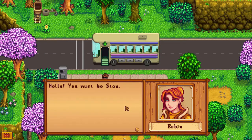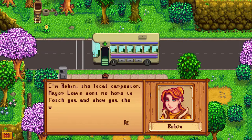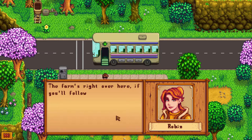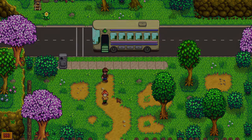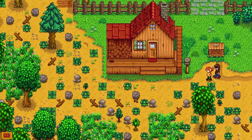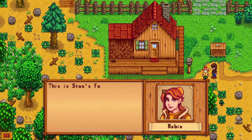I look like a Terminator! A character approaches — 'Hello, you must be Stan. Yes! I'm Robin, the local carpenter. Mayor Lewis sent me here to fetch you and show you the way to your new home. He's there right now tidying things up for your arrival. The farm's right over here, if you will follow me.' Of course I will follow you!